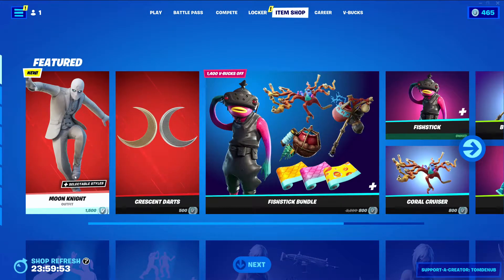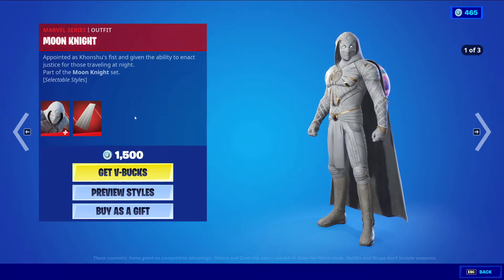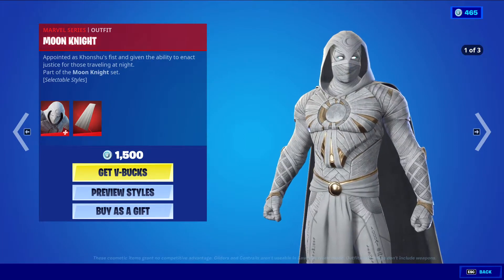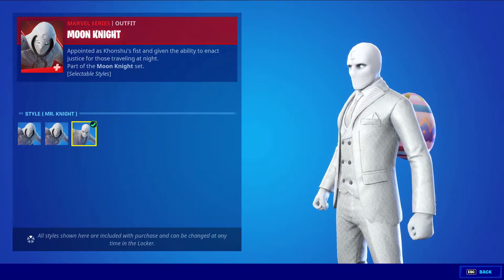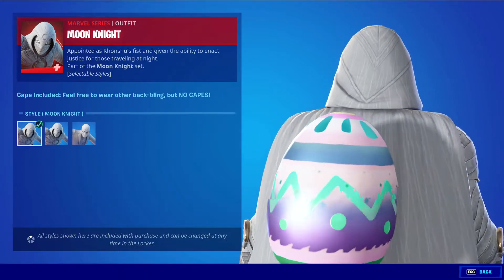And it looks like we have a new skin. So we have Moon Knight, the Marvel series skin, 1500 V-Bucks, with the Moon Knight's cloak, a Marvel series backbling. This skin has three variants: we have the default style, we have the cape off style, and the Mr. Knight style. So pretty nice styles. I like this skin already. The details on the skin are really nice.